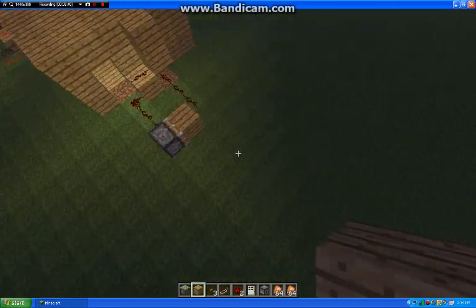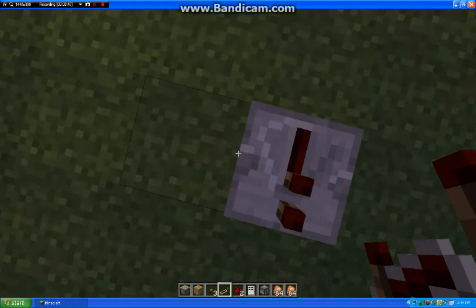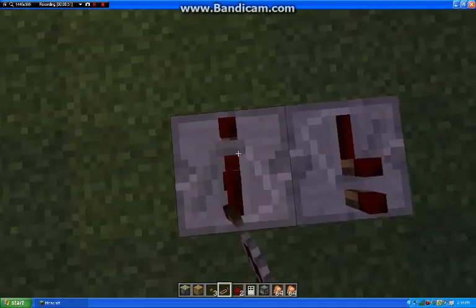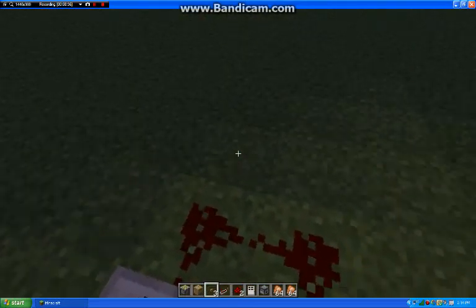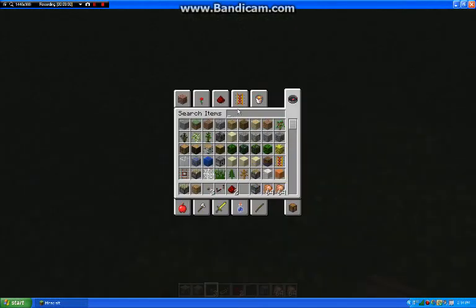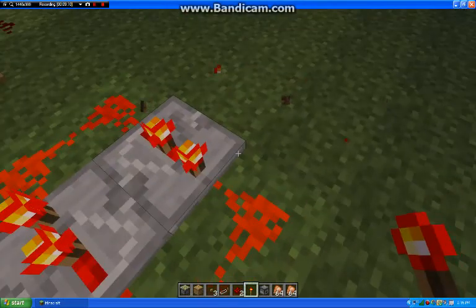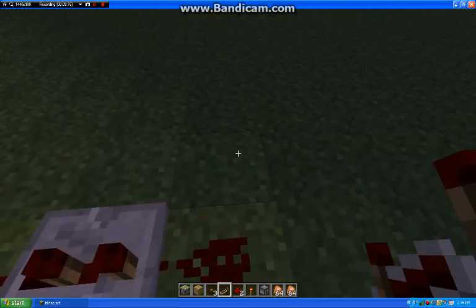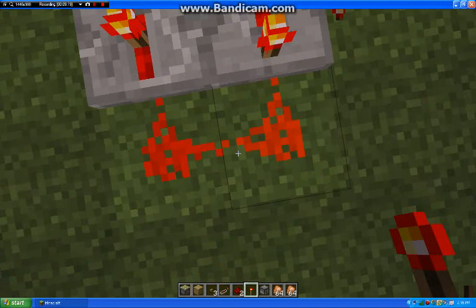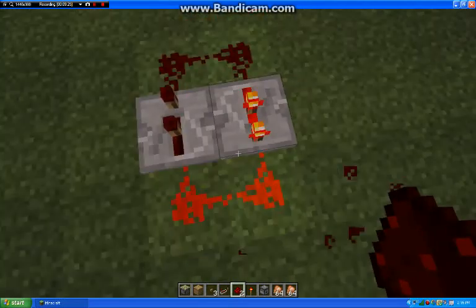So then, you're going to want to build a flasher over here. How you build a flasher, if you don't know, is really easy. Let's put both repeaters on tick. You're going to want a redstone torch - put it right here, then let it go. Then you have to break that piece of redstone and quickly put it back. And there you go, that's your flasher.